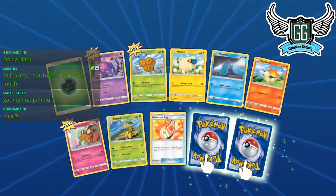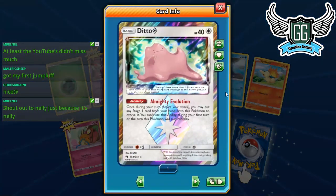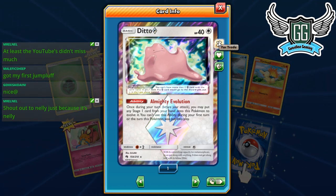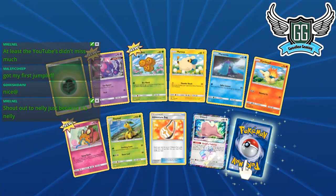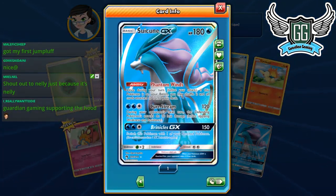Maybe even some Gorgas, but Rotom — let's get into it. Oh yes, we got our first Ditto Prism! The first two packs were duds, by the way, for those watching on YouTube. But we get a Ditto Prism, so that's pretty good.